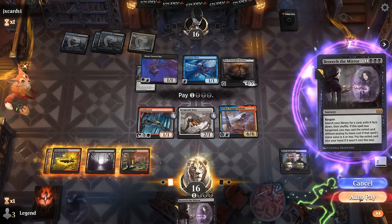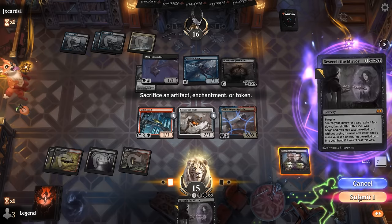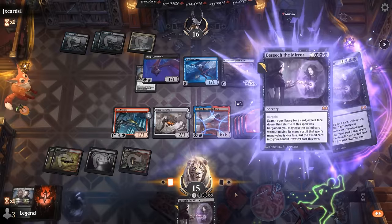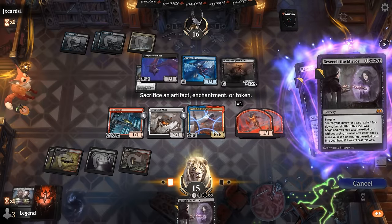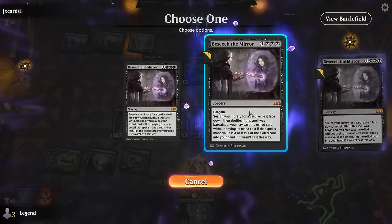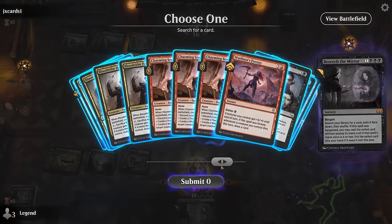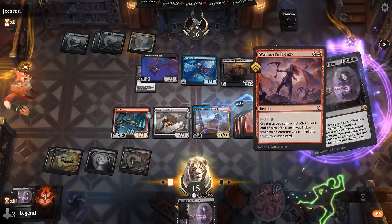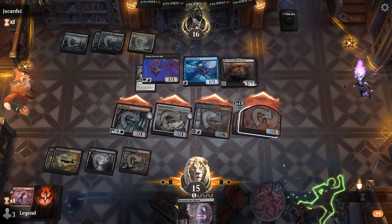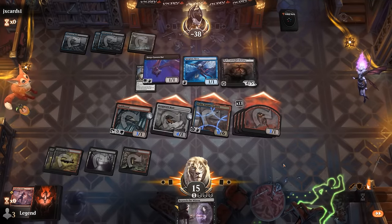Attack with Gold Hound for now, and then next turn we can Besiege, chain them together and combo kill our opponent. They can maybe Go for the Throats but a Ward is not going to cut it. Drew the Besiege which is not ideal but we'll still get there with two left in the deck — need to sacrifice something to bargain. Find another Besiege, bargain, sacrifice a goblin, get our last Besiege, bargain, and now get our finisher. Warhost's Frenzy without kicker — attack all out, and it's got three blockers so not enough to survive. Awesome, on to the next one.